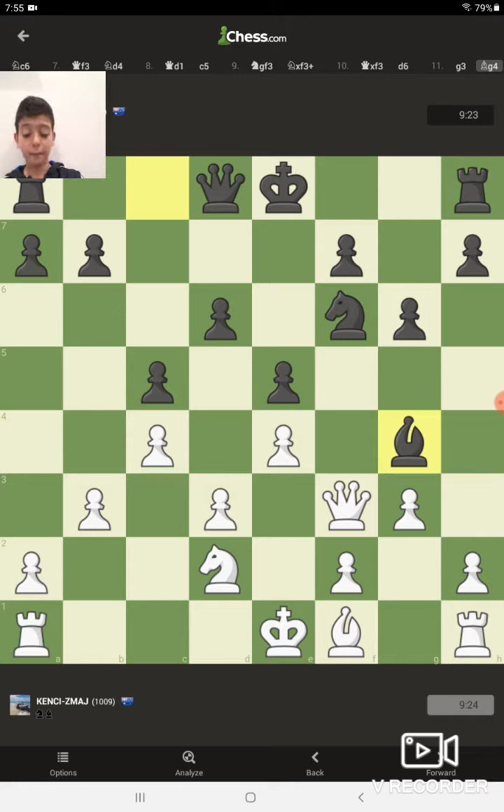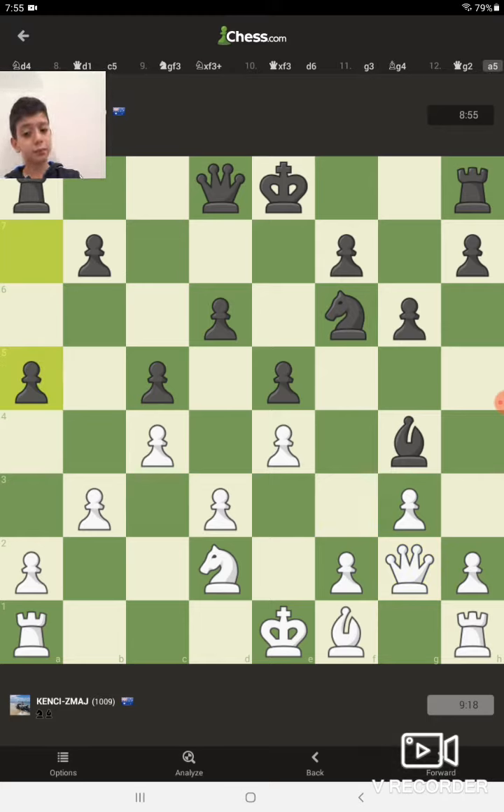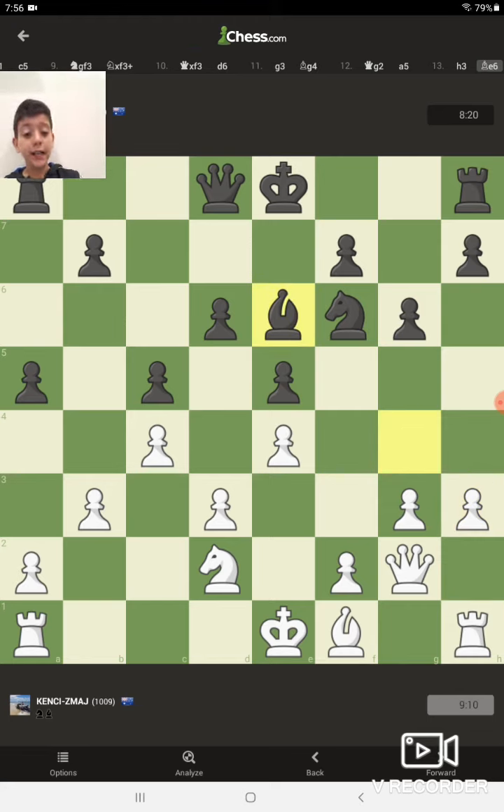I'm going to move my pawn to G3 so I can access my bishop over to that side later. He does a move that's actually bad for me, so I'll just move my queen back to G2. He's moving his pawn to A5 — I think he wants to break through the sides with a pawn attack, which would not be good at all. I'll move my pawn to H3 because I think his bishop is going to move right now. Yes, he moves it back. I'll move my pawn to H4, trying to get higher up and break the kingside.